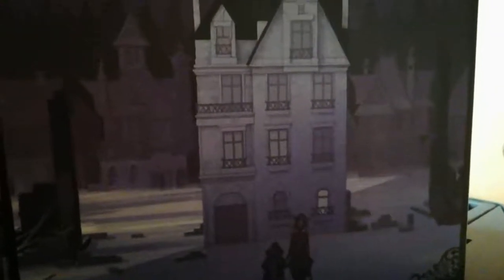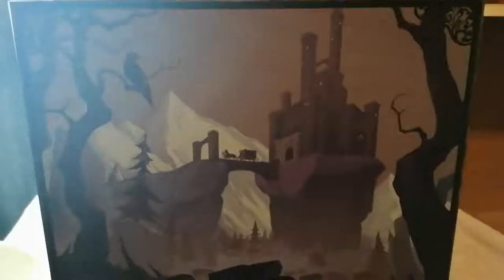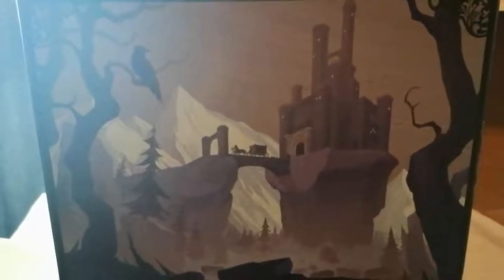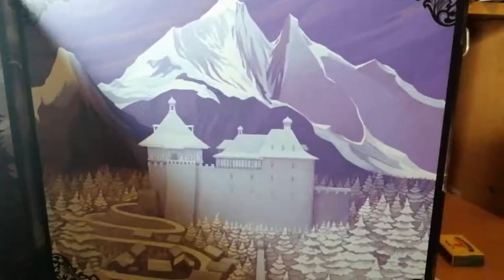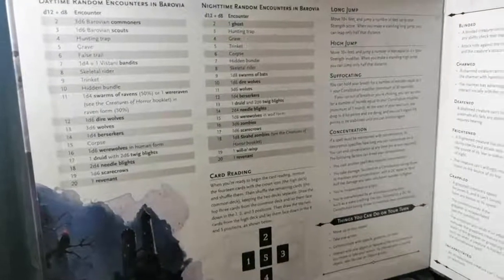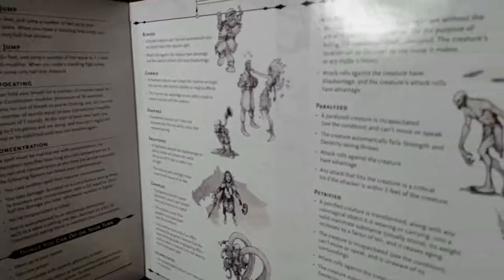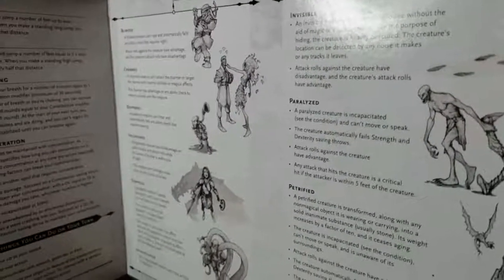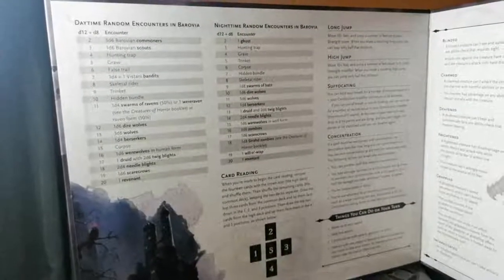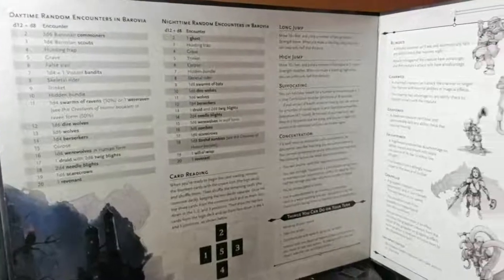Last in the large section, we have the DM screen. This is a modified version of the Reincarnated DM screen, and it is a worthy inclusion, as it includes Barovian random encounters, Barovian names, the Mists of Barovia rules, card reading rules, and Barovian land features — making it very useful for running Curse of Strahd, as well as other games if you don't already own a DM screen. The exterior player's side is wonderfully decorated with beautiful art depicting Death House, Castle Ravenloft, the Abbey, and an Old Windmill.